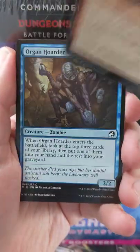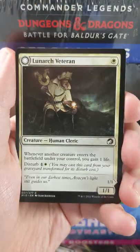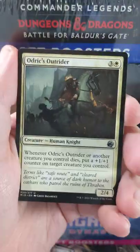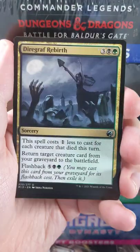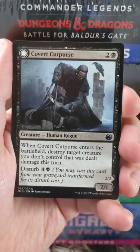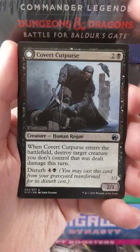Ooh, there's a nice showcase card — Organ Hoarder. Lunark Veteran, which is their flip card, flips into the Luminous Phantom. We've got an Odrix Outrider as our first uncommon, second uncommon Diagraph Rebirth. And then we've got a Covert Cut Purse. That's the one.